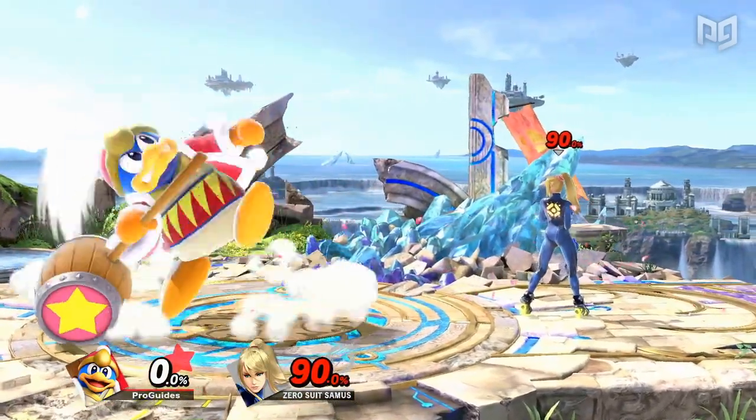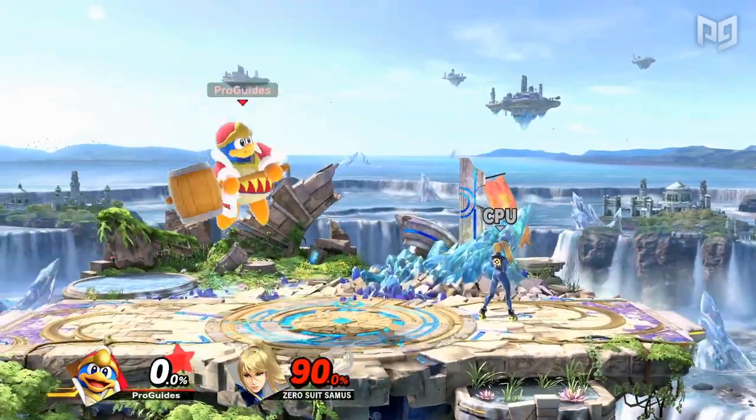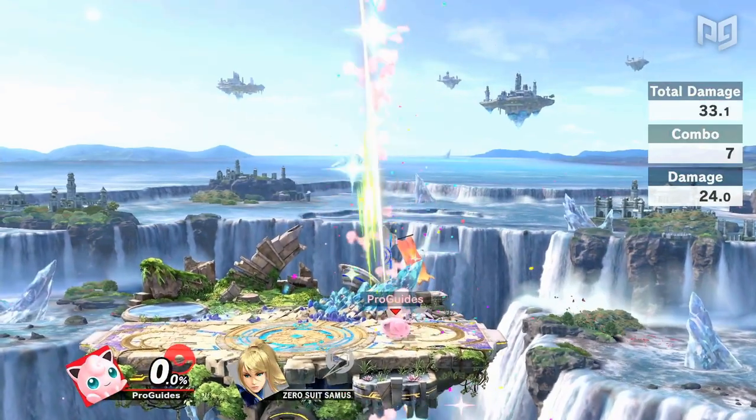On the other hand, if lower knockback moves receive ample end lag reduction, a character can gain tons of new combos, potentially including valuable KO confirms. This kind of change can be very significant. Likewise, if a character gets faster startup on many moves but still has too much end lag to combo out of them, it's a small change, but if they already have good combo starters, this can unlock new follow-ups and greatly improve the character.